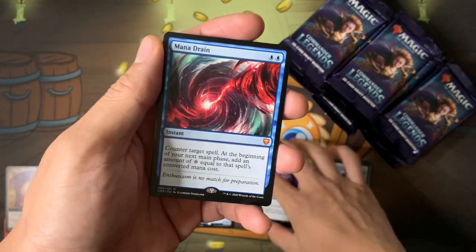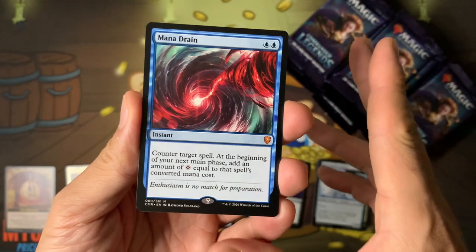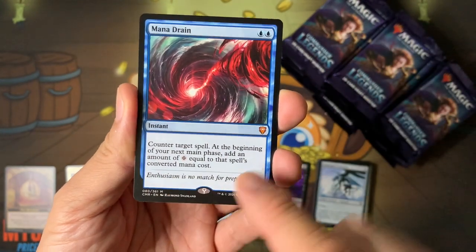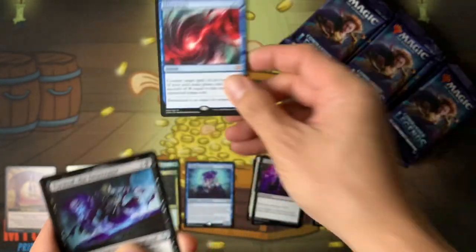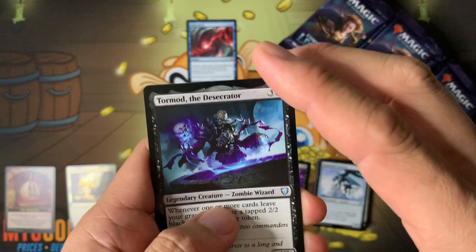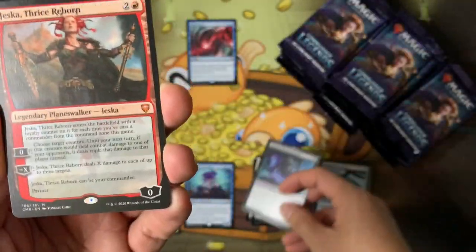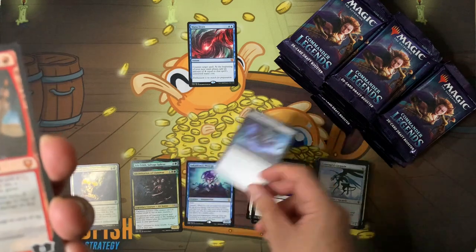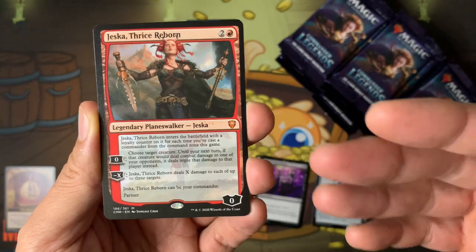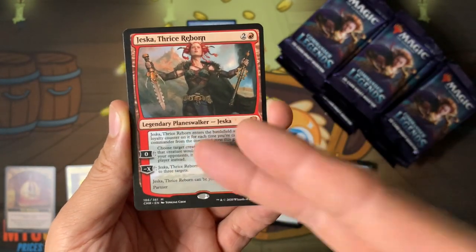Mana Drain is in the set! I was not expecting this at all — and Vampiric Tutor! Mana Drain, Vampiric Tutor. It says 'Enthusiasm is no match for preparation' — well, I'm enthused now. I totally forgot about Mana Drain, to tell you the truth. Tormend from Tormend's Crypt — that's a mythic. You get two legends per pack, one can be uncommon and then a rare, mythic, or uncommon legend.